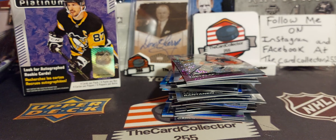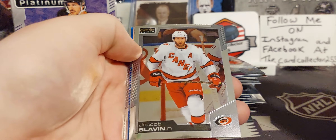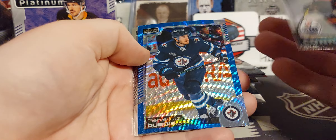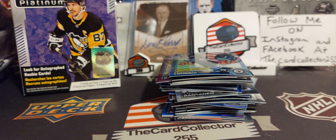Fingers crossed we get something pretty nice. I couldn't imagine spending — these are what, $30, $33 a piece or something? Toss that to the side. Another McDavid — always like pulling McDavids. Retro Pierre-Luc Dubois Blue Surge and a Nick Schmaltz, so nothing sadly there.